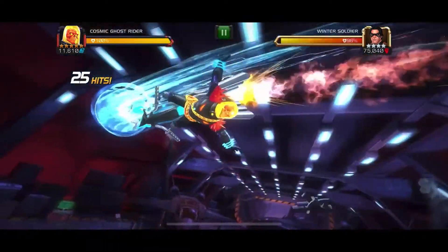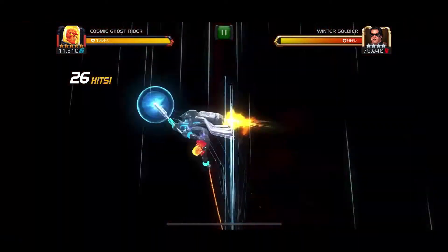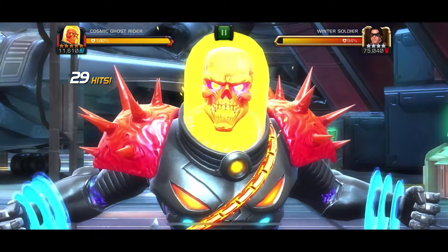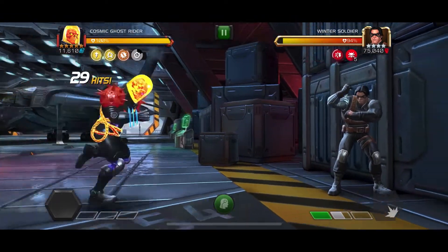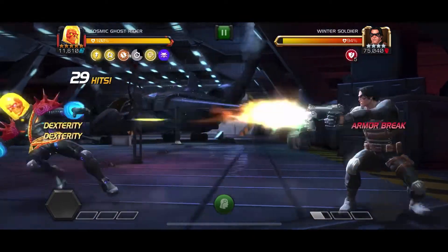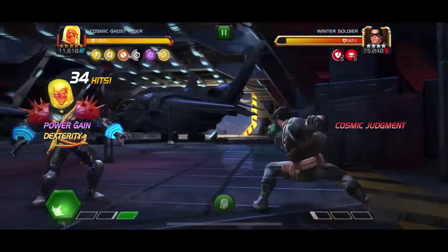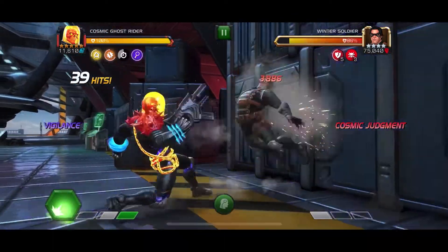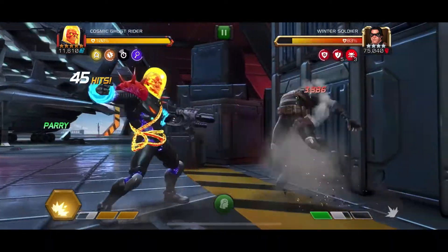You always want to do that first, especially if you have the Ghost Rider synergy, because it's the most important buff you can get from him. With the Ghost Rider synergy, the first buff you get is doubled — or at least enhanced. The second combo, you want to use a medium-light-light-light-medium combo, so just a normal combo.